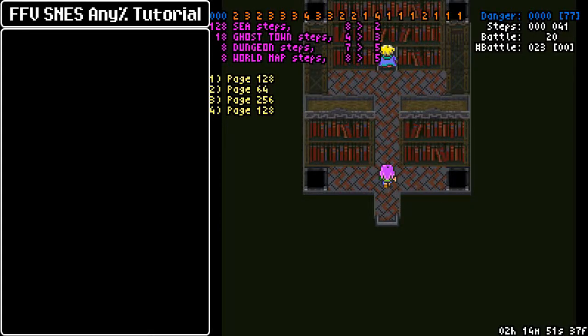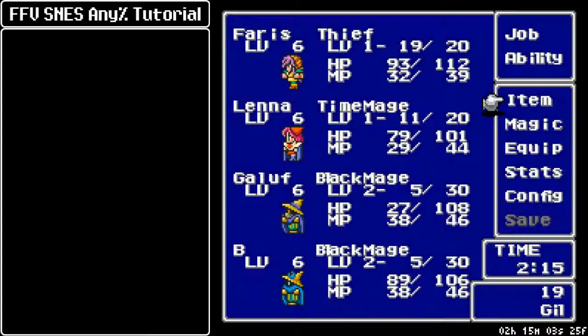We have one thing left to do before talking with Mid and leaving the Ancient Library, and this is important enough to have its own entry, because we are going to Iron Dupe! We're going to glitch 255 Ethers of an encounter here and sell that for easy money, rack up resources, all that good stuff.